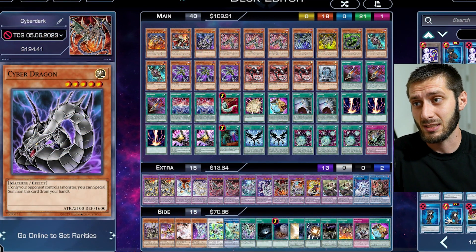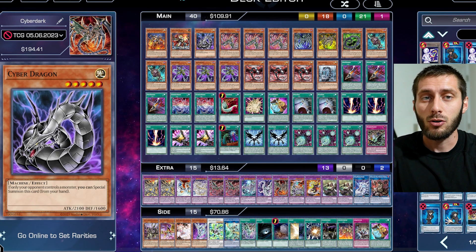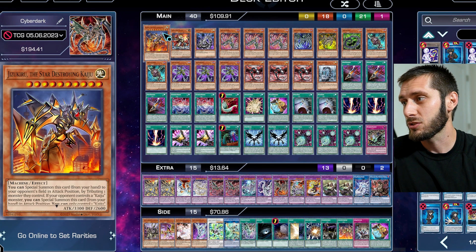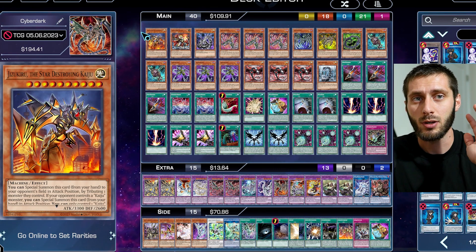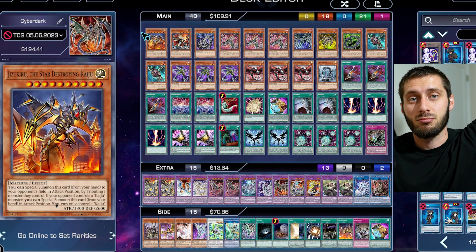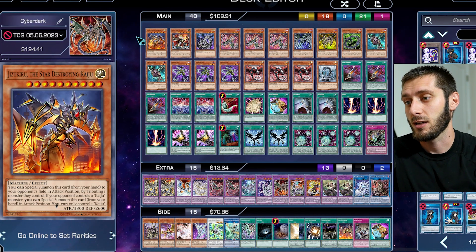Heading over to the non-Master Duel build — this is the TCG build. It's all quite similar, we'll briefly go over it. I got one Jizukiru and Therion, same thing. The reason I have Jizukiru here is because we don't have Maxx C, so you've got to replace it with some flex slots. I just like Jizukiru — hey, you got a monster in the field, you're done, it's over.